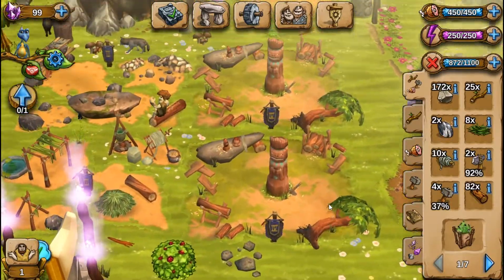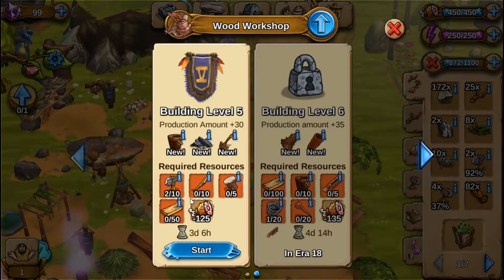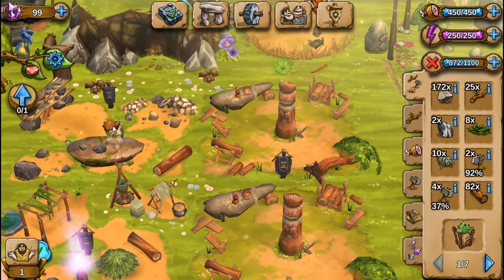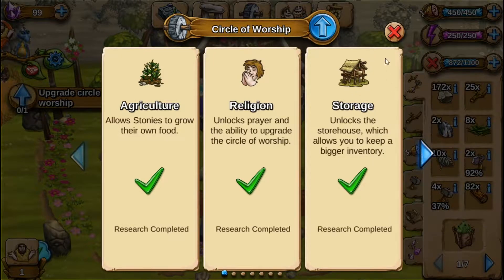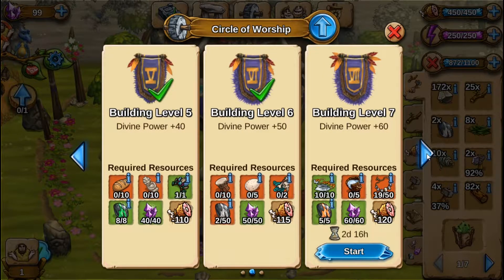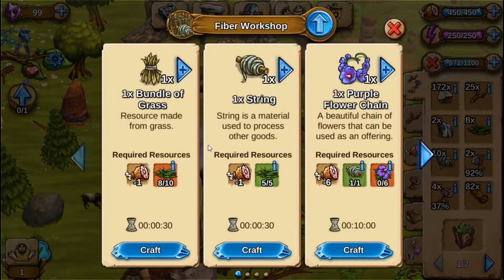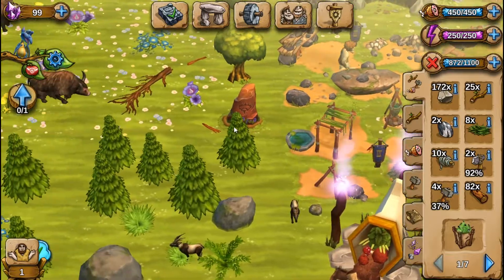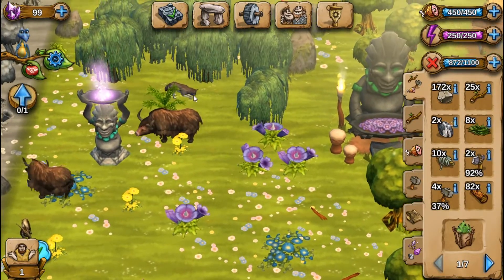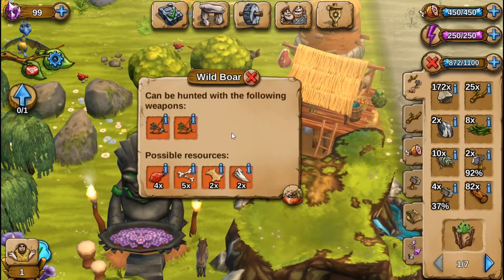I need tusks — or fangs, or whatever they are. Who gives better fang? You give one... and let's see what a boar gives. Where's me a boar? A boar gives two.